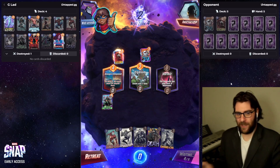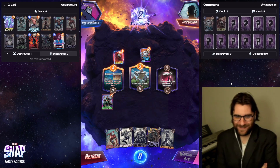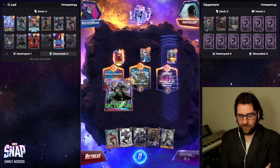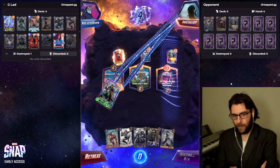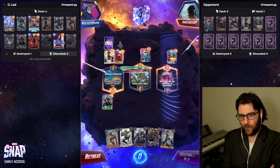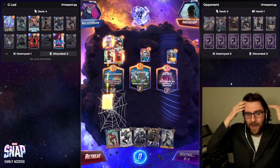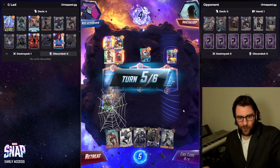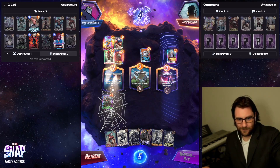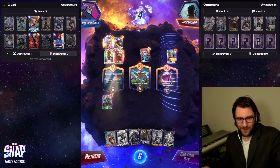I think this is a good enough play that asking them to snap here and just seeing what happens seems like a lot of fun. So they are going to make the same play — Professor X into Vormir — that wins Vormir, and I don't have a great way to grab a win in Elysium. Oh, they Spider-Man me in the Compound — that's gonna be rough. I think I lose here now.